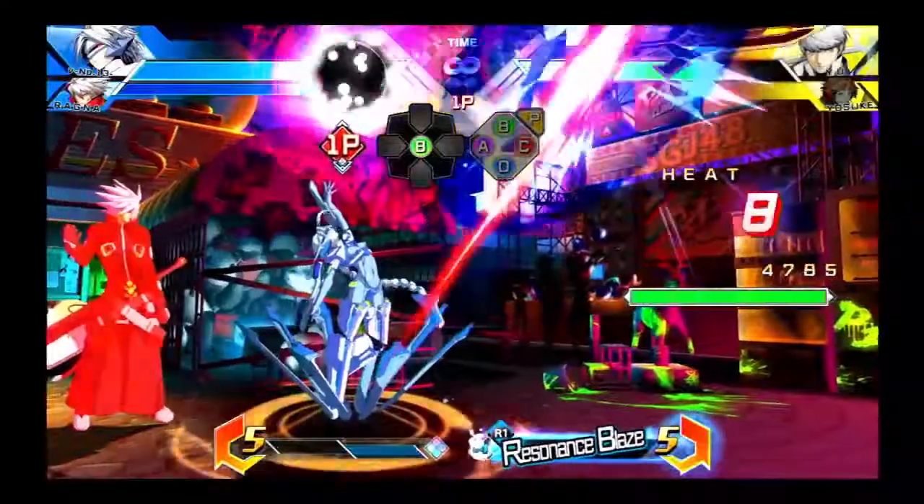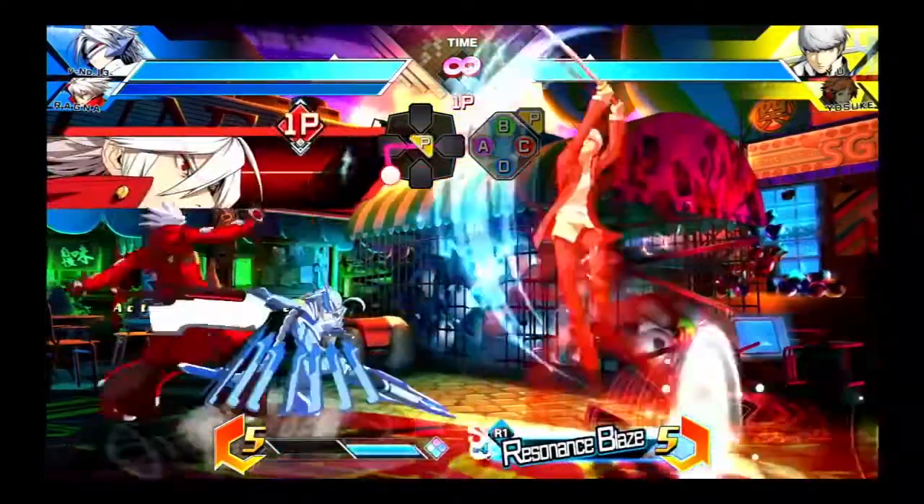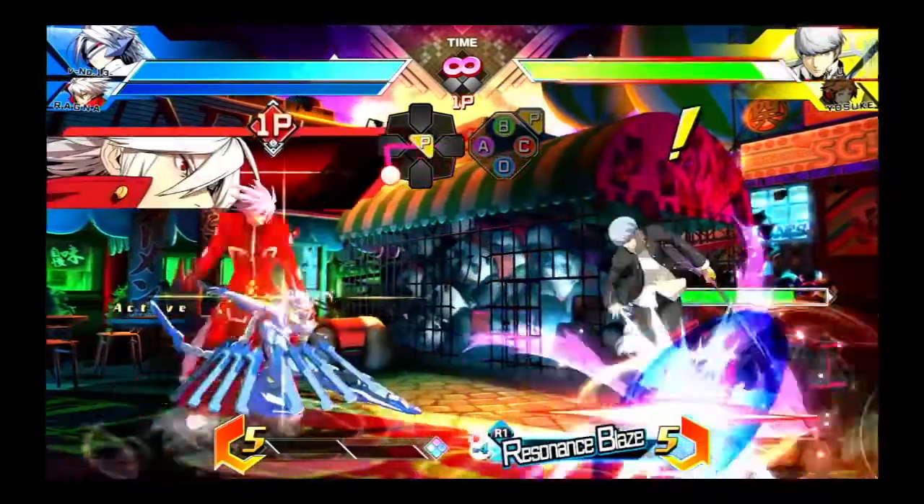If they're prepping to block the cross-up, you might just hit them when they're holding forward towards you, and if you call assist soon enough, Ragna's assist will pick the enemy up for you and give you a combo.